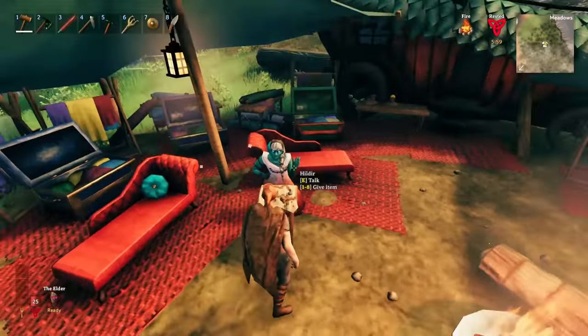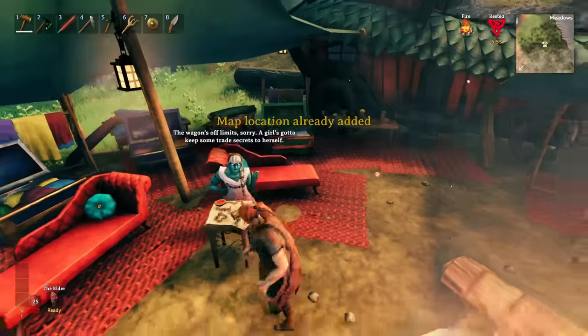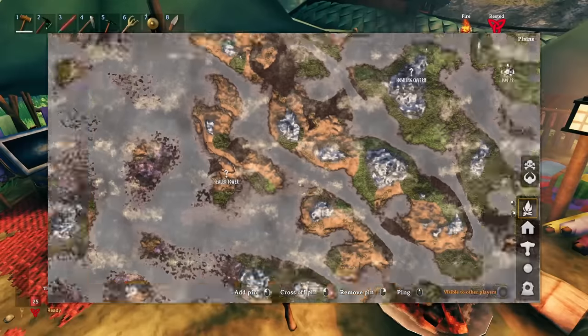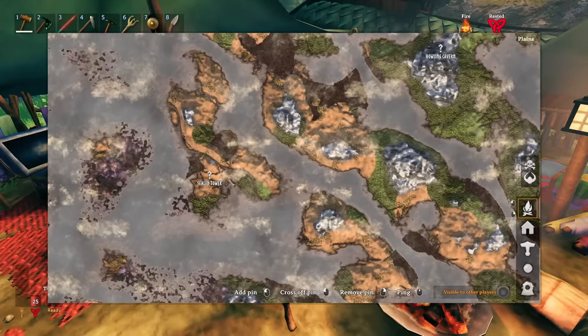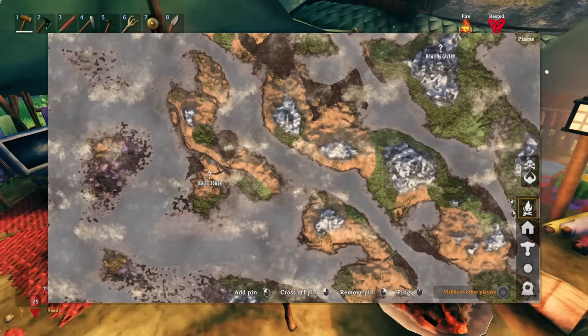How do you get them? Well if you talk to old Hildur here, you take a look at her map and you can see when I do this it tells me that the map locations are already added. If I take a look at my map here you can see we have the new location - the sealed tower. This is an above ground dungeon. This sealed tower is where you can find eggs.